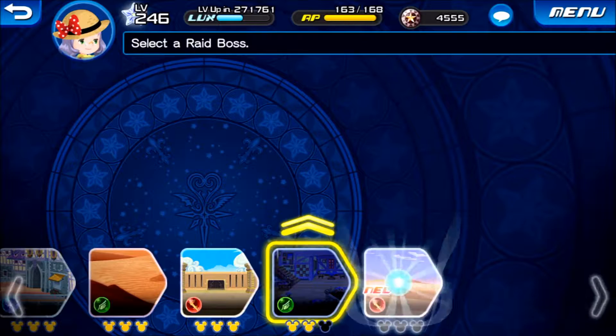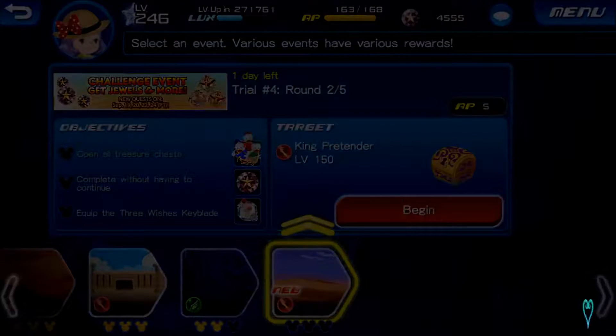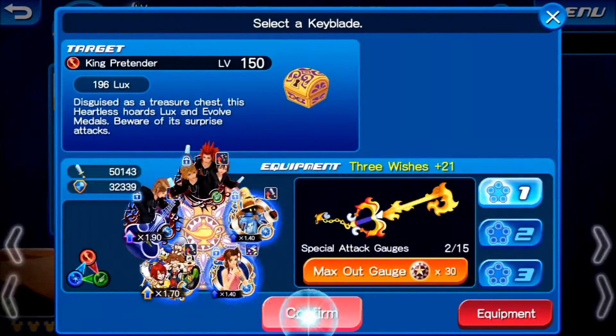Let's move on to the second round. The objective is to open all treasure chests and complete without having to continue. It's not a difficult stage — just have to be careful with the level 150 Pretenders. Shouldn't be that difficult even for a free to play player.